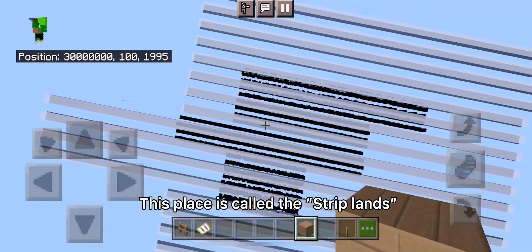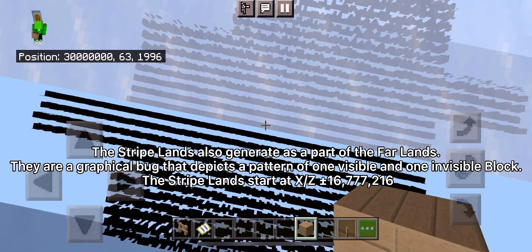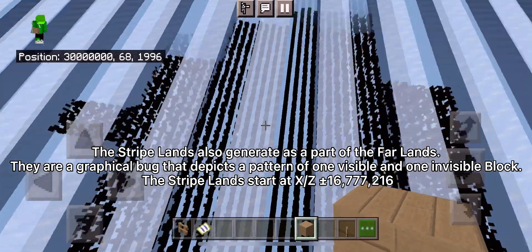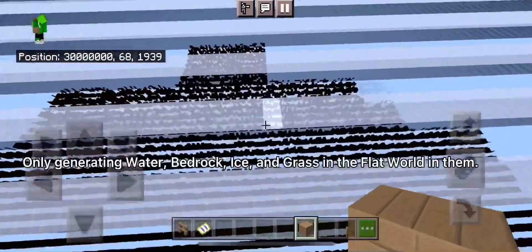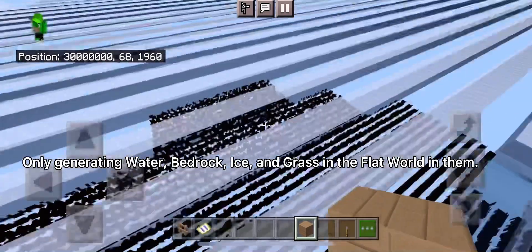This place is called the striplands. The striplands also generate as a part of the farlands. They are a graphical bug that depicts a pattern of one visible and one invisible block. The striplands start at X or Z 16,777,216. They only generate water, bedrock, ice, and grass in flat world within them.